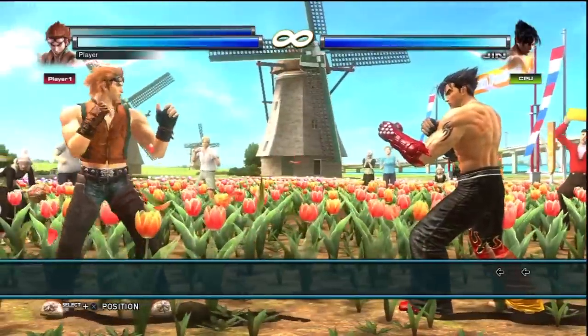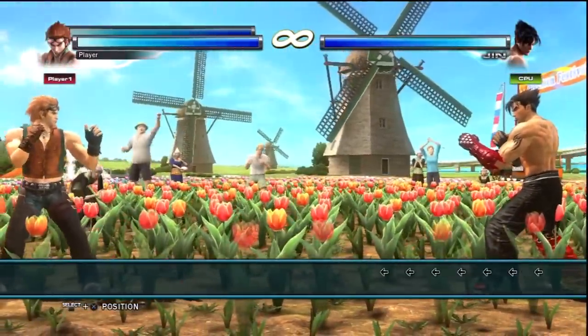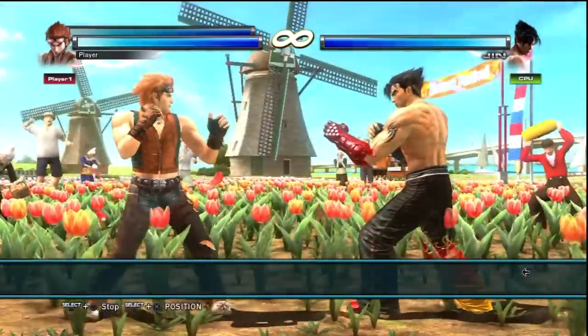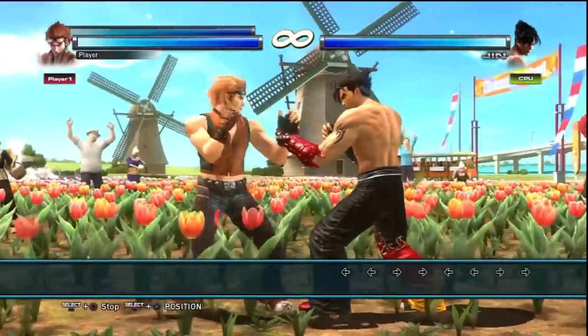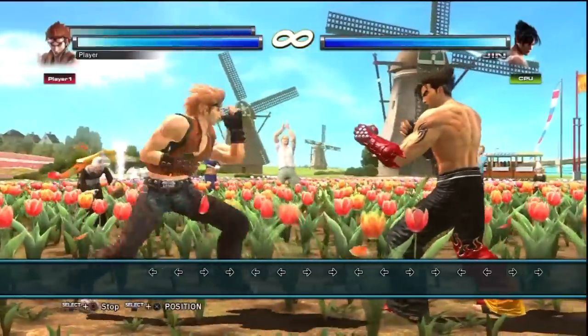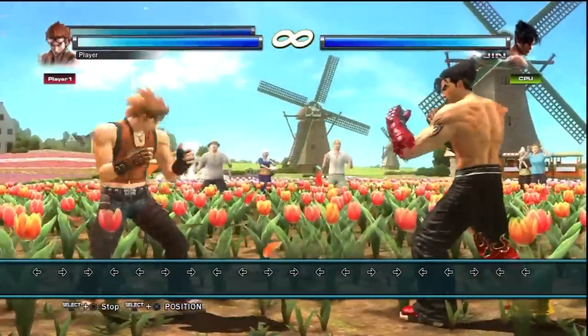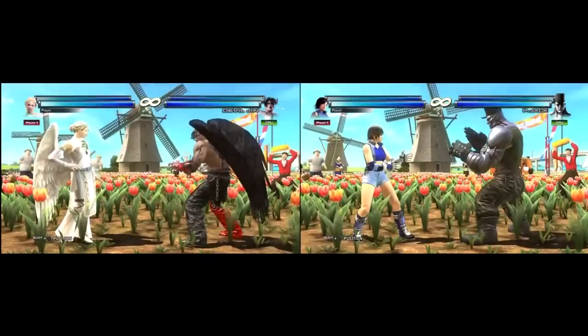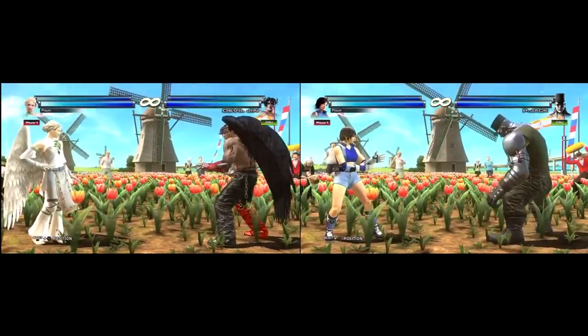In order to backdash, tap back on the d-pad or arcade stick in rapid succession. You'll notice your character hop backwards away from your opponent. Note that if you're blocking, backdashing will cancel your block, leaving you vulnerable to attack in the middle of your backdash — so be careful. Backwards is away from your opponent, and different characters have different distances on their forward and backward dashes.